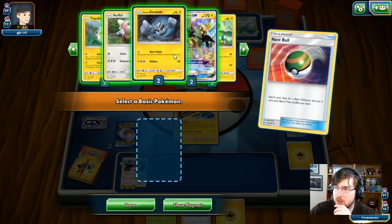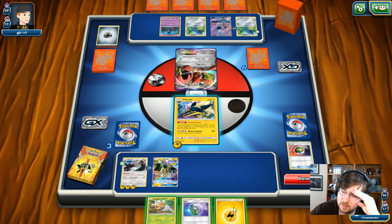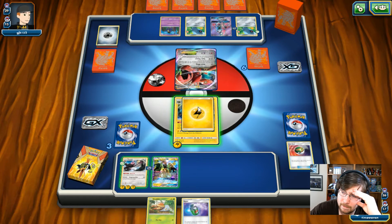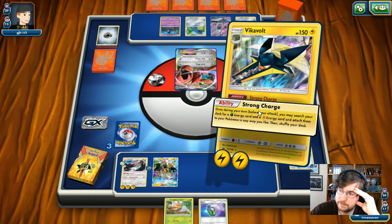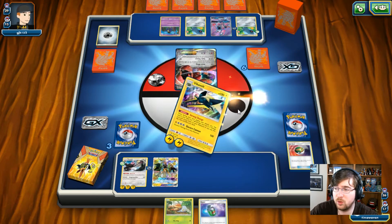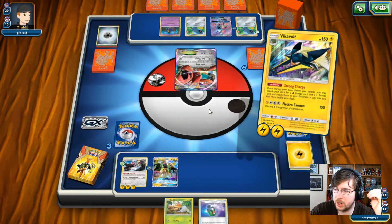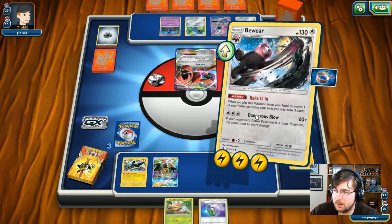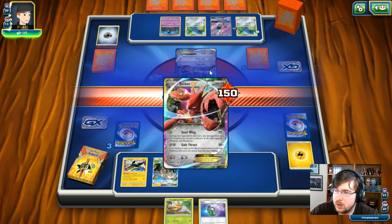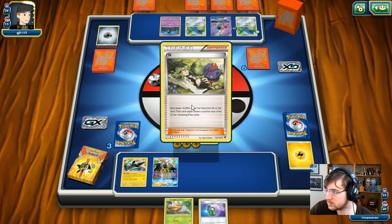We finally get this Tapu Koko! He goes right to the bench though. I made a misplay — he has to be played from the hand. It's okay. We're going to grab our Grass Energy, attach it to our Vikavolt, and retreat into our Bewear. We're going to do 150 damage to the Scizor — Scizor cannot knock out my Bewear. We should be able to eliminate the Scizor, getting us down to one prize. Bewear putting in some work, Vikavolt putting in the work, Tapu Koko just showing up for the game not doing too much.